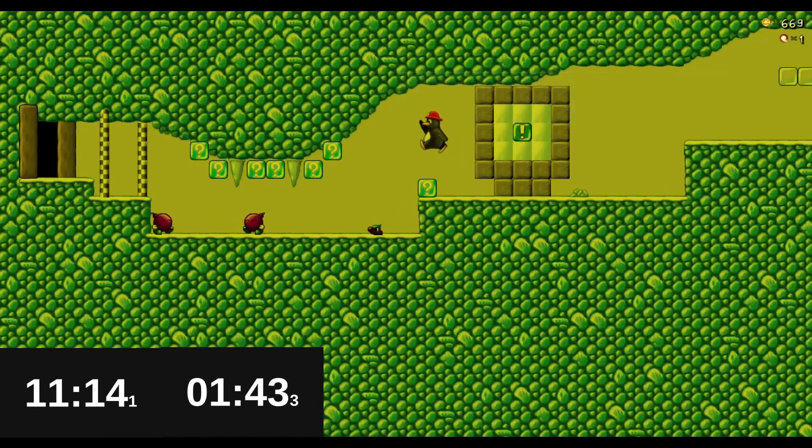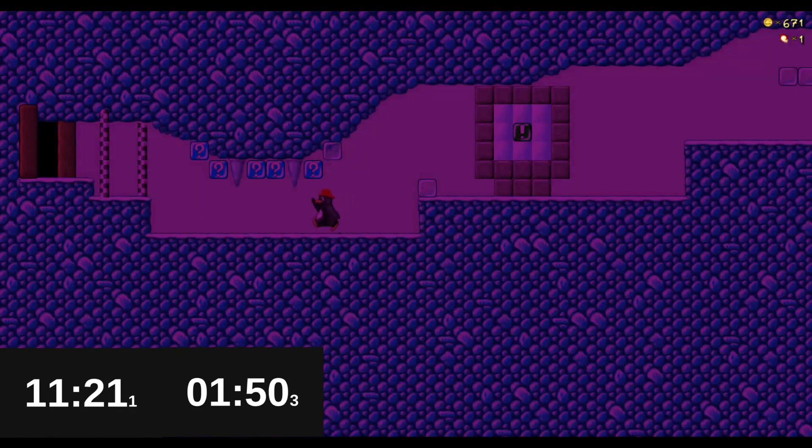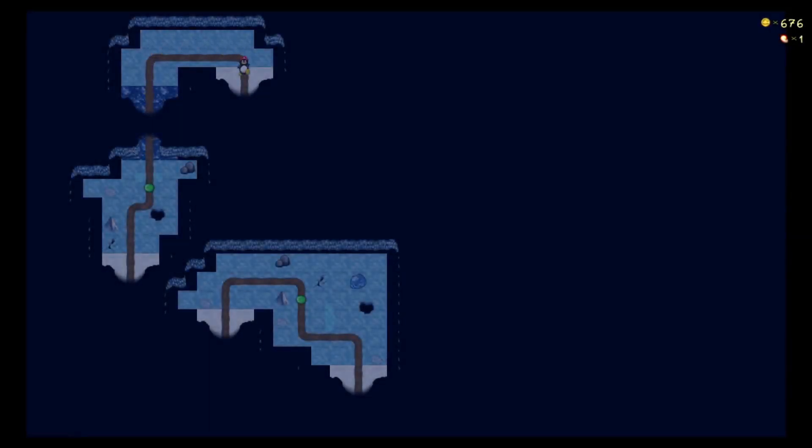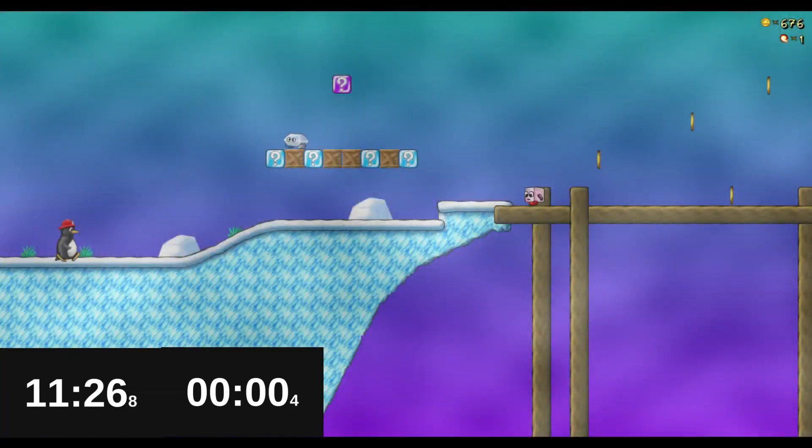Purple - it's gold. That's kind of embarrassing, my performance on that. But now we're onto level 9 - Castle Drawbridge.